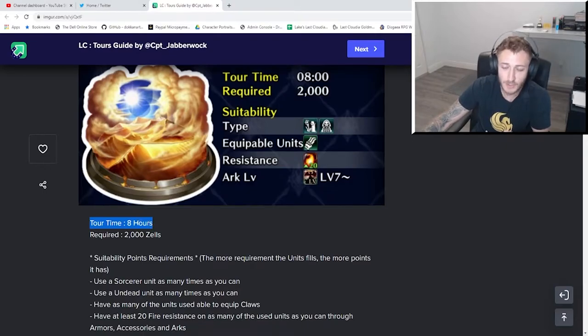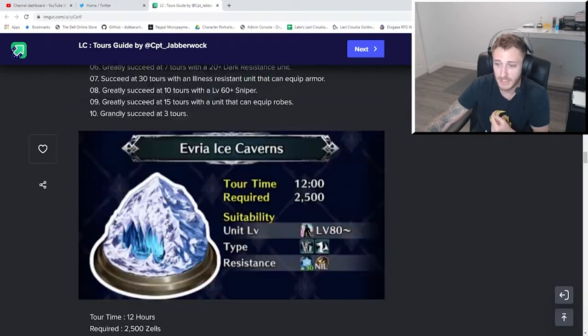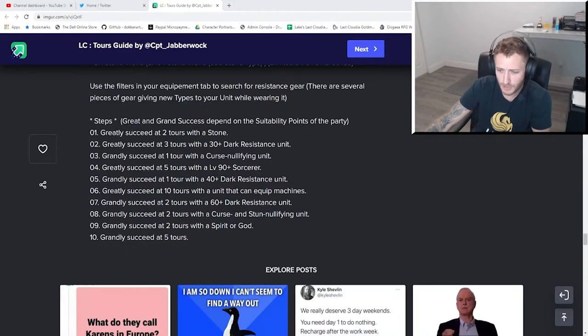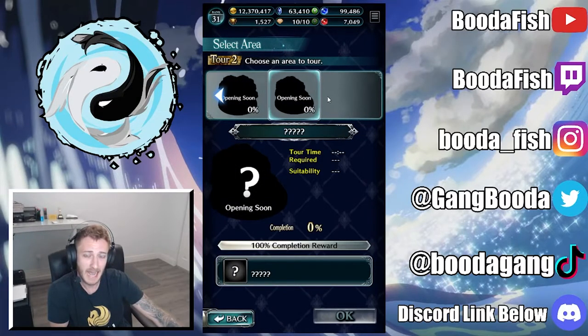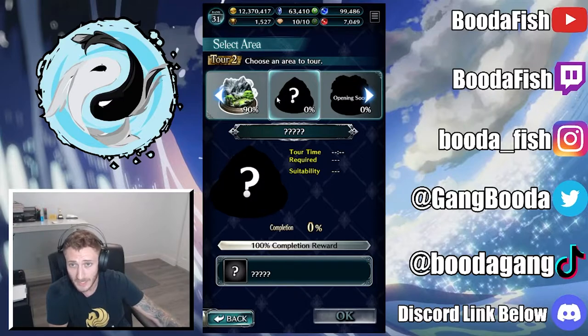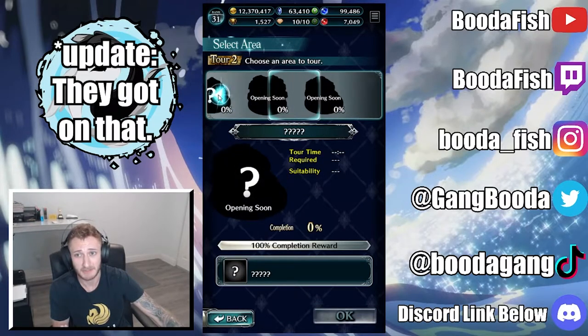Tour duration changes from 8 hours to 12 hours once you get to the Garagia Mountains, which is the third tour area. There's also the Ice Caverns after that, and two more listed with data-mined information. However, in game it says those two areas are opening soon. I know there were a couple of tours that were collab event-only, so I'm not sure if these are placeholders for those. Veterans who have completed the Ice Caverns can confirm in the comments, but it looks like we're only able to go up to the Ice Caverns right now.